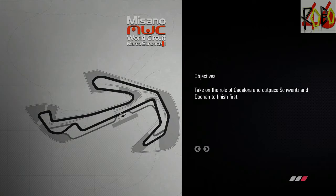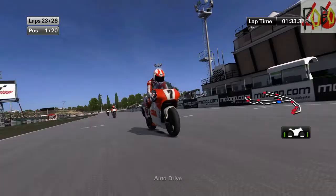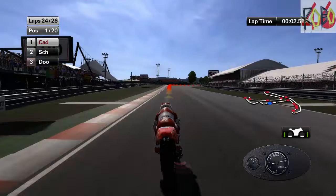Like I said, we're at Misano. We've just got to take on the role of Cadillora and outpace Swanson and Dewan to finish first. I will do my best, as always, on realistic difficulty. I've just got to get to the flag first and make sure I don't crash. It's easier said than done. Here we go.